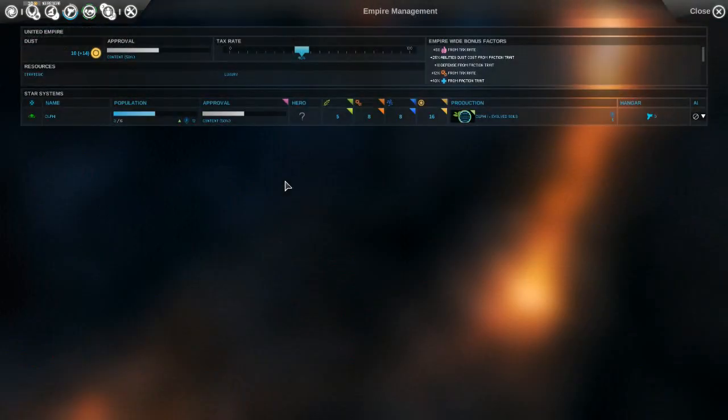Let's check our finances. We have 10 dust currently and plus 14 per turn. Another thing that's really cool about this game is the interface is really well done and almost everything has a tooltip. So if you don't know what something means, you can hover over it and get a tooltip that explains it. If I highlight over dust, it says the intergalactic currency is dust — a rare resource left from the time of the endless. The current value is actually 14.8 per turn, with 17 coming from our systems.